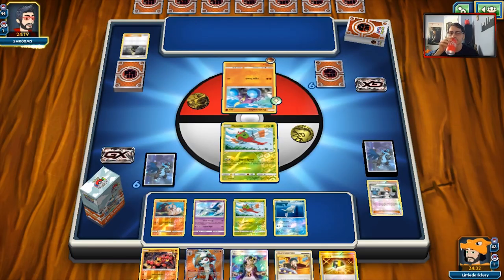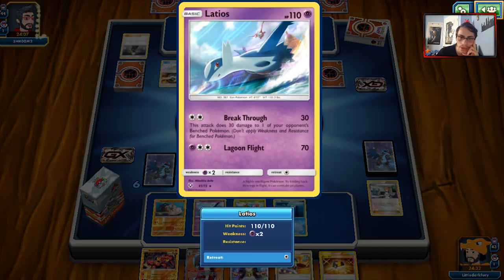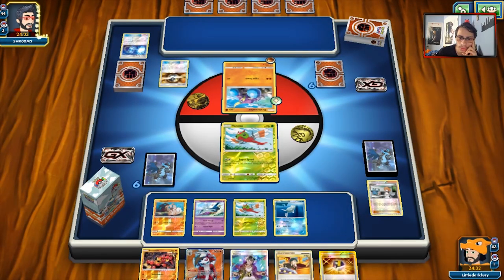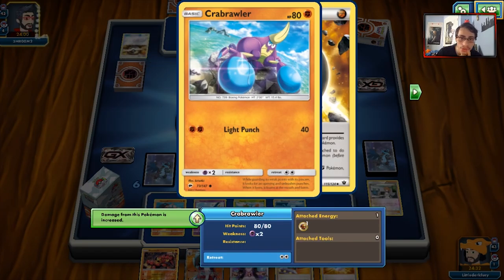Unfortunately, Crabominable does do enough damage to take out Yanma. He wouldn't even need Strong Energy for that — and there's the knockout. Latios is good here, but we have two DCEs prized. So it's a little annoying — we can't Latios DCE to hit for big numbers. Crabominable is not even weak to grass; it's weak to psychic. So that also kind of sucks.